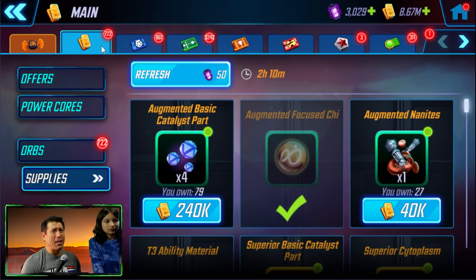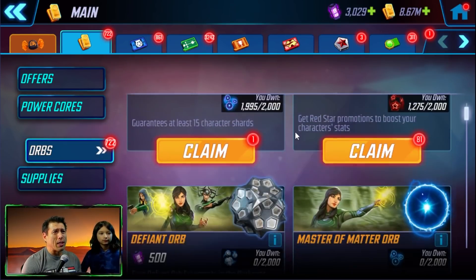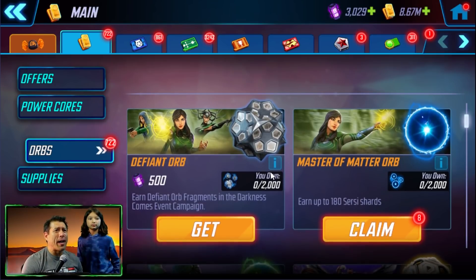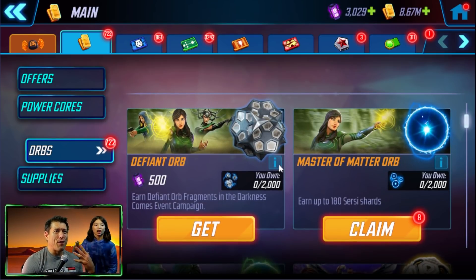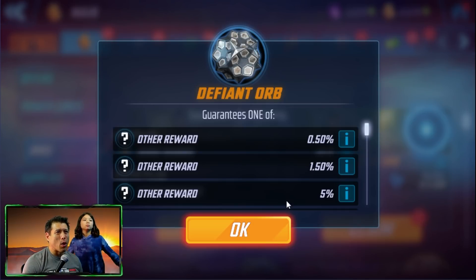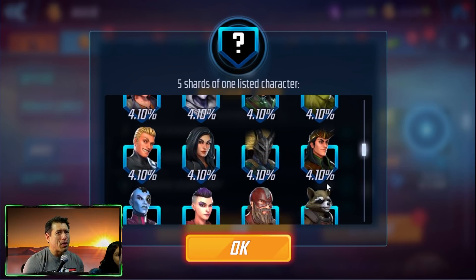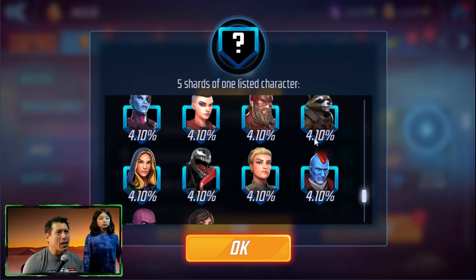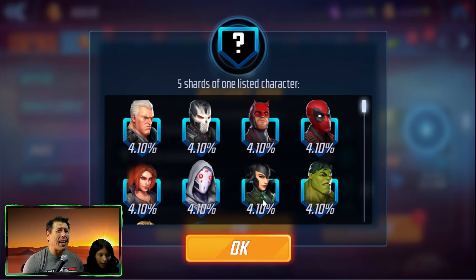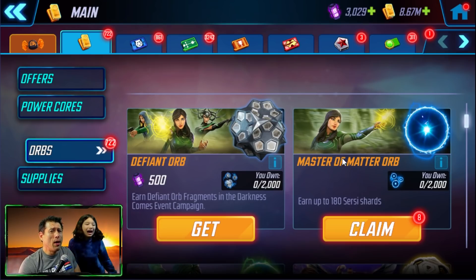The symbiote Spider-Man is not farmable — that might not mean that much, but all right. The orbs for Cersei — what is this? The defiant orbs, the master of matter orb. I guess these defiant orbs are gonna be for her event that is happening sometime. Let's see if there's anything good in this. Is this better than the silver samurai orb? Let's scroll down here before we open these.